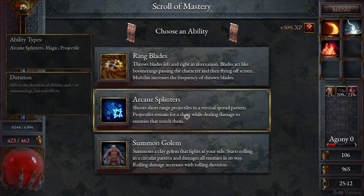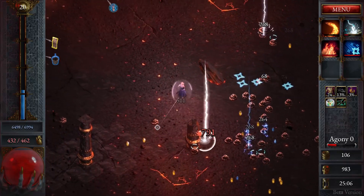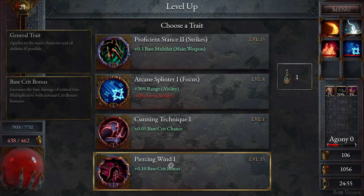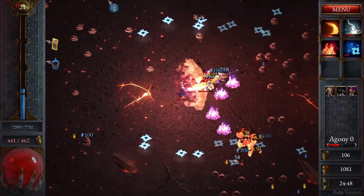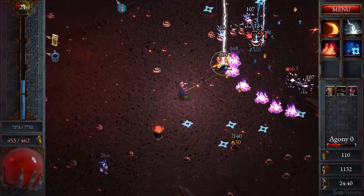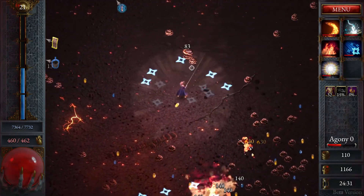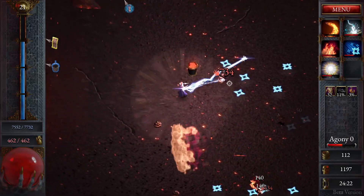Ring Blades versus Arcane Splinters — Ring Blades are not something I'd choose for a Sorceress. A caster having metal blades coming out of their hands — no, I don't think so. More like a rogue, archer, or warrior. I always like to break the meta and play inefficiently sometimes, but now we're trying to unlock the full potential of this character. That's why we changed back to the fast cast stuff. The Radiant Orb or Radiant Aura is going to be great.